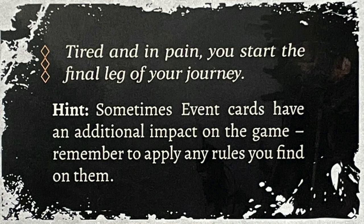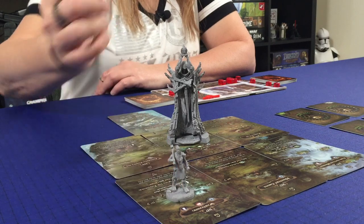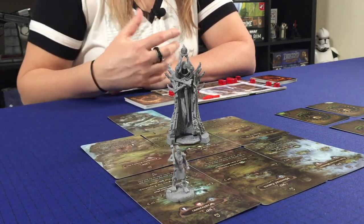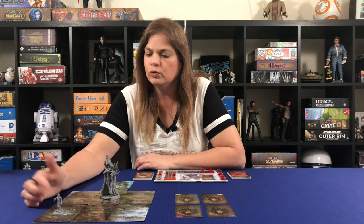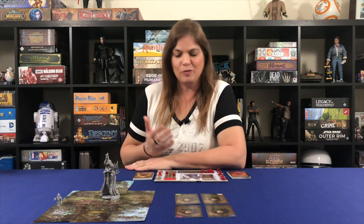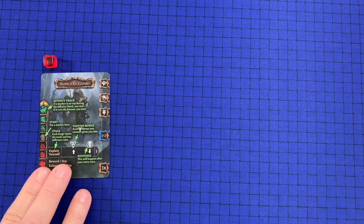On this day we'll finish our travels. We spend one energy to move our character to Whitening. There's an immediate event upon arriving: draw a blue encounter. As I mentioned, blue encounters are diplomacy, so we'll use our diplomacy deck. Let's see what we get — a suspicious guard.